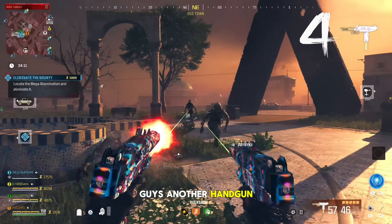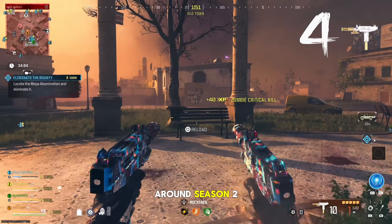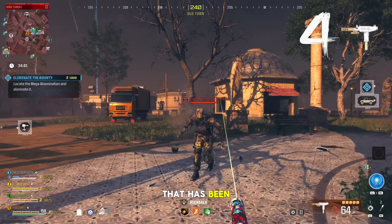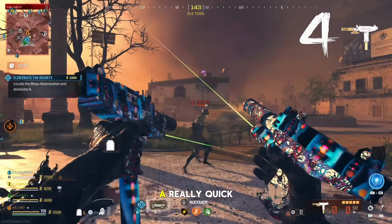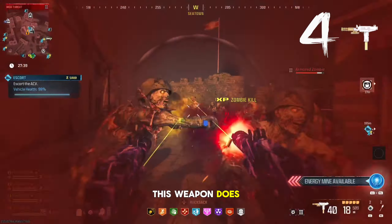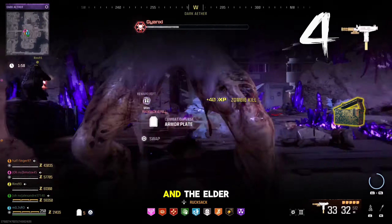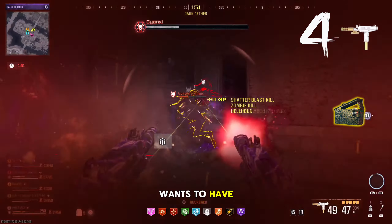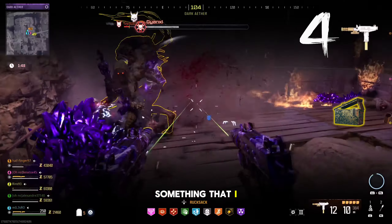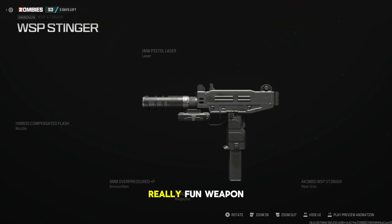At number 4, another handgun — these are the WSP Stingers. This is a weapon that has been quite popular around Season 2 and has been dominating Season 3 Reloaded recently. It has a really quick time to kill and does require the Mag Holster Folding to make the most of it. It's also a weapon that handles the Tier 3 and the Elder Dark Aether really well, so I would strongly recommend it to any new player or anyone that wants to have a really fun run. The loadout is on screen now.